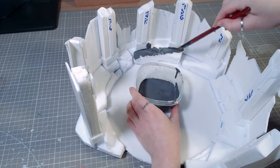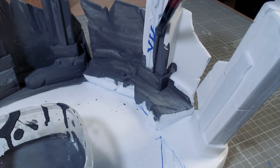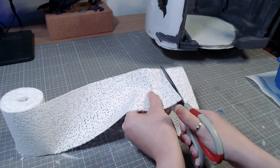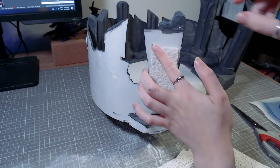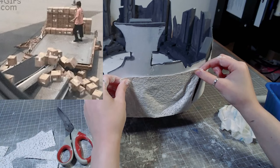I went over the foam with a paint, plaster and glue mixture just to seal and strengthen the foam a bit more. I'm also going over the outside of the foam walls with a plaster bandage to make them much stronger. If I was making the sculpture for myself I would just leave the foam as it is, but this is being sold, so I'd like it to survive shipping.